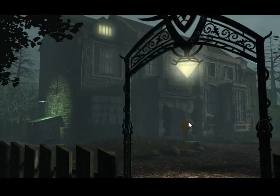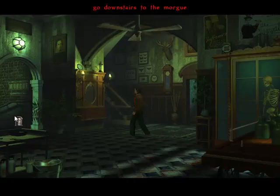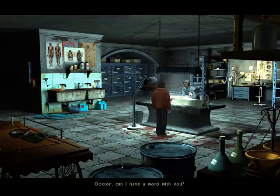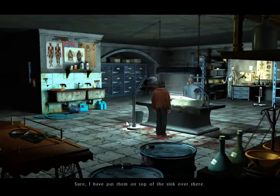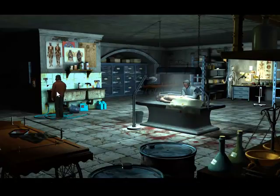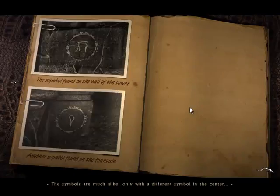Samuels Gordon — I need to speak with you. Yes? I am downstairs. Doctor, can I have a word with you? Doctor, have you got those photos ready for me? Sure, I have put them on top of the sink over there. Thanks for your time. I'll put the pictures in my diary. The symbols are much alike, only with a different symbol in the center.